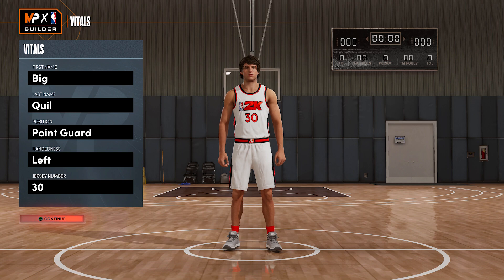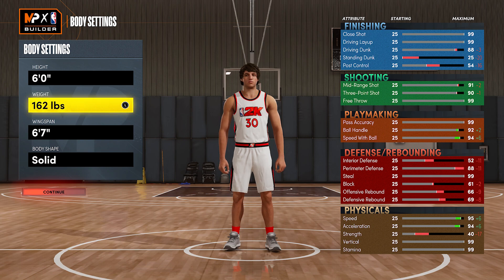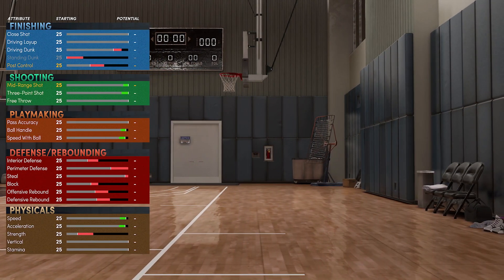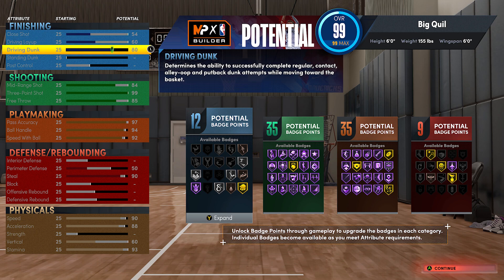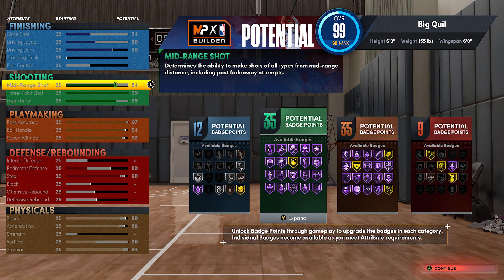For the last point guard build, the first one was 5'10", the second was 6'3", and this build is 6'0" — right in the middle. You want to put your weight all the way down to 155 pounds, lower your wingspan all the way to 6'0", body shape you can do whatever you want, and copy these attributes exactly. The badge count on this build is 12 finishing, 35 shooting, 35 playmaking, and 9 defensive. The first build was elite from outside. The second could shoot very well but was more of a finishing-and-outside build. This build can do pretty much everything too — 12 finishing badges, high enough driving dunk to get all the dunks, and shooting and playmaking both at 35 badges, plus all the Hall of Fame shooting badges you can get.